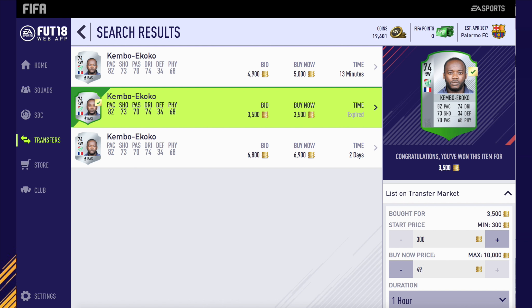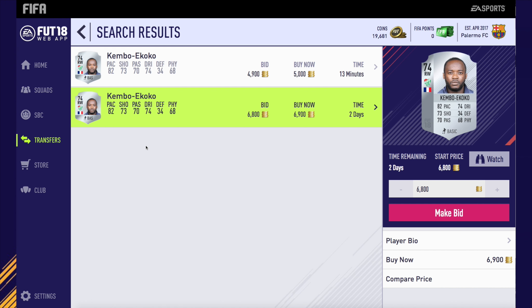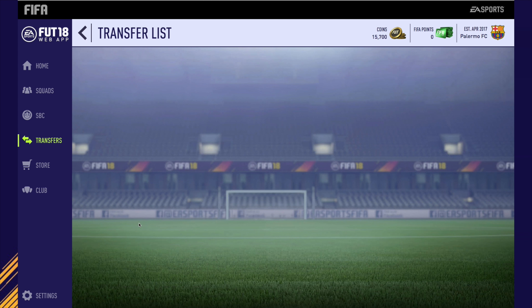Kembo Ekuban — 3.5k for him, listing up for 4.9k. This was when everyone started to do the SBC for Choresman. As you can see here, Carvajal, Semedo, El Shaarawy, Niang, and Jose Rodriguez all sold very very quickly. 19,000 coins we are on.